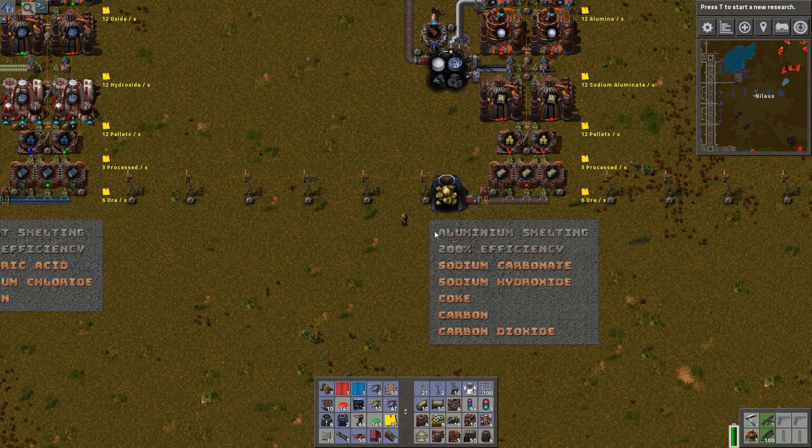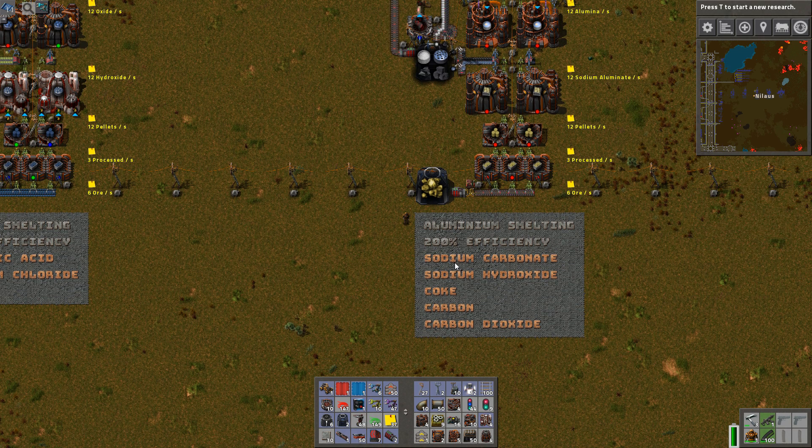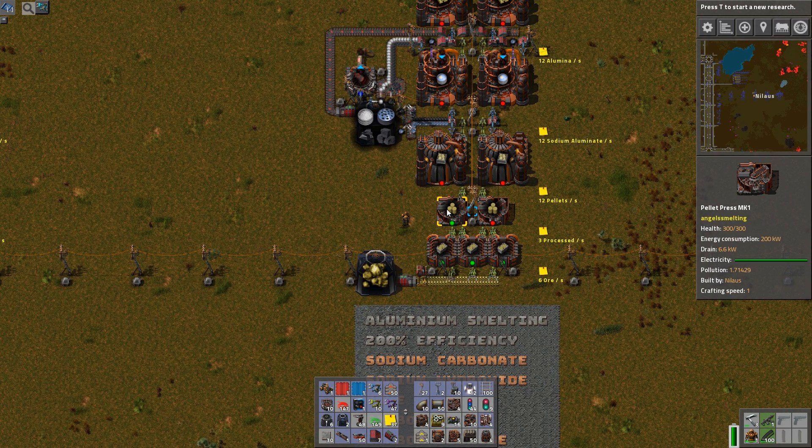Now let's look at one of the worst ones — aluminium. Very annoying. You can see it requires sodium carbonate, sodium hydroxide, coke, carbon, and carbon dioxide. So three different carbon-based items and two sodium-based items. Keep in mind those come from the sodium process chain that's been added to petrochemicals, which is particularly useful for this part aside from just getting chlorine.